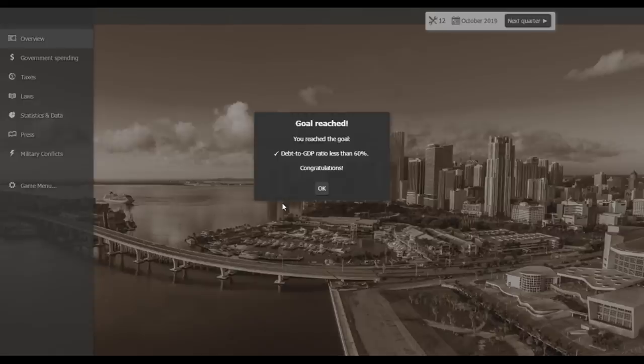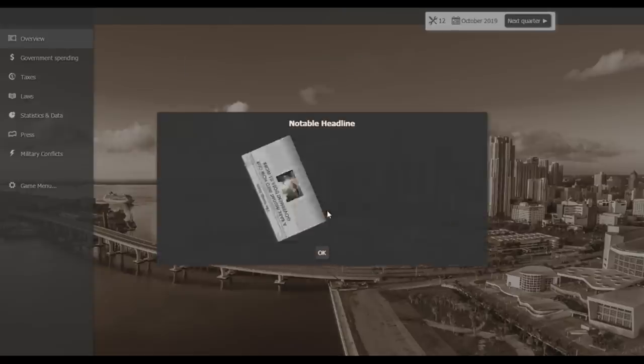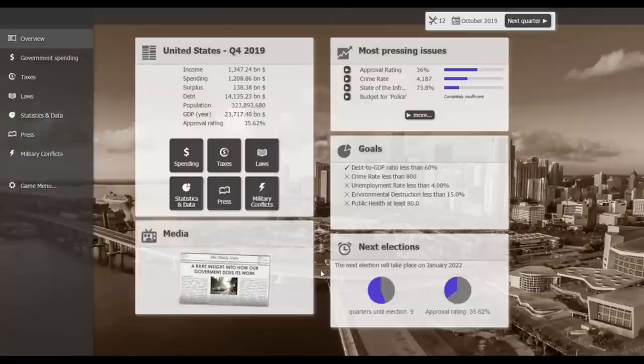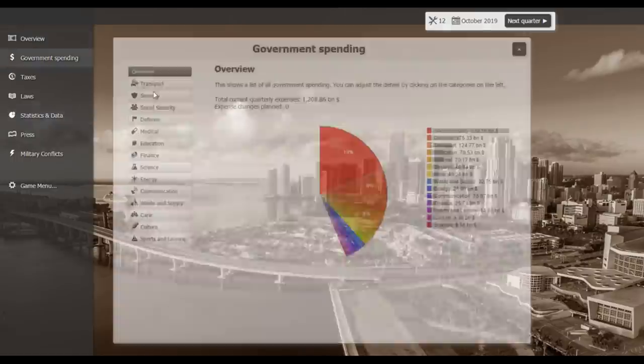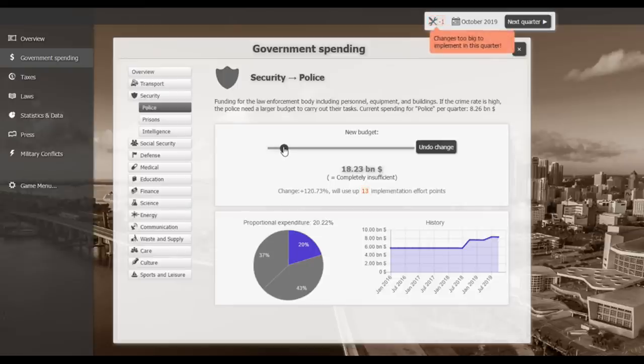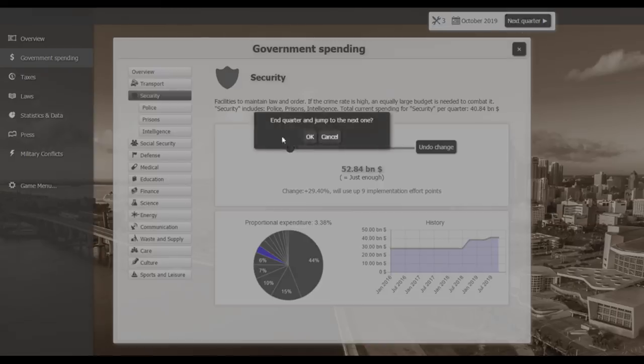We've reached the goal of a debt-to-GDP ratio of less than 60% — thank god! Our approval rating is up to 36% after doing public relations. Our national debt is at 14.135 billion. Let's increase police spending — it's completely insufficient — we'll roughly double it, and increase overall security spending to around 52 billion.